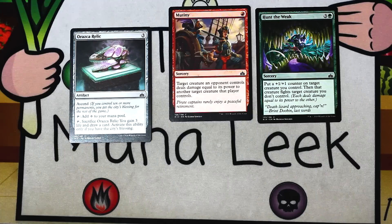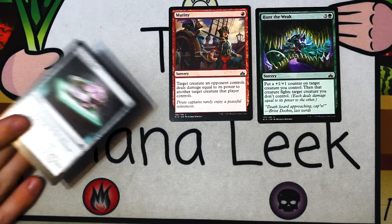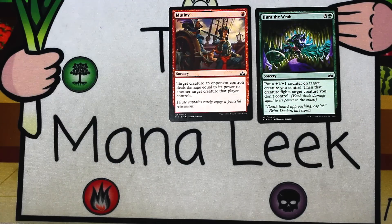Our final common is Orozca Relic — three generic mana for an artifact with ascend. Tap to add a color of your choice to your mana pool. Tap and sacrifice it: you gain three life and draw a card, but only if you have the blessing. Orozca Relic just doesn't get there. Three mana for a rock is not super exciting, especially in the aggressive formats we've had over the past year and a half or two years. Sacking it to gain three life and draw a card if you have the blessing is not that great either. I generally never play this — certainly don't pick it highly.